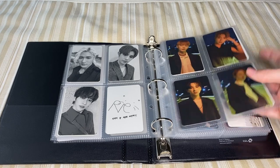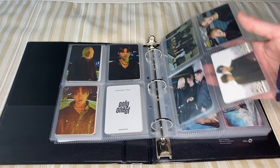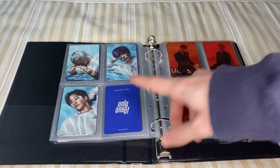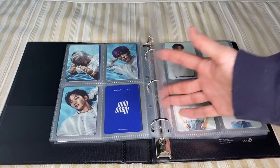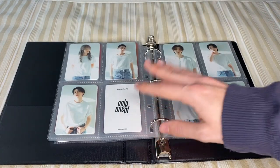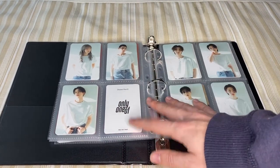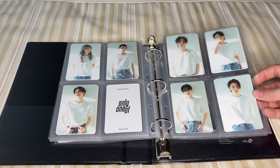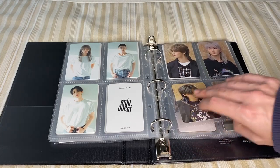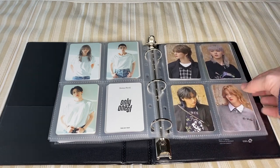And then we have Produced By Part 1, and they had group and unit cards for that era. And then Produced By Part 2 — I did the Ice set first and then the Fire set, because it was a Song of Ice and Fire. And then we have Instinct Part 1 — this is the set where they're kind of looking away from the camera, and then the other set is where they're looking directly at the camera. And then we get into the non-album cards, although right here I'm excited — we're going to be adding two more pages for Instinct Part 2, because that was recently announced and is going to be released in the new year, which makes me very excited.